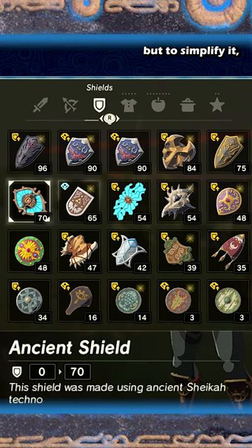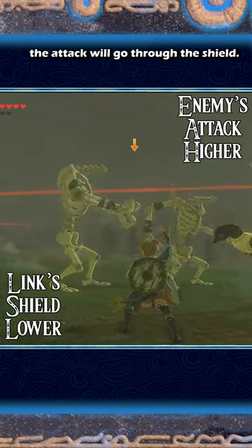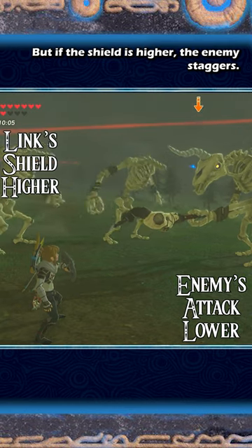Shield guard numbers are a little complicated, but to simplify it: if an enemy's attack is higher than the shield number, the attack will go through the shield. But if the shield is higher, the enemy staggers.